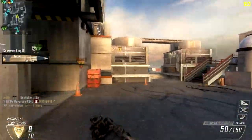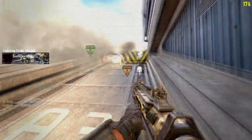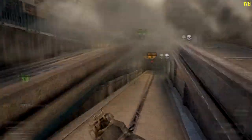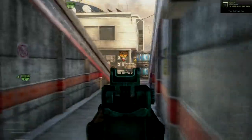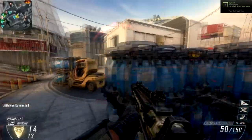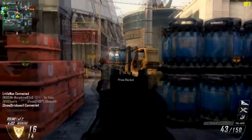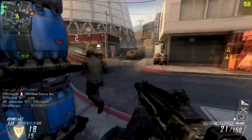On this map, Meltdown, the lodestar works great because there are basically two spawn points — one on C and one on A — and the rush part is in the middle. The only hiding spots are the under-tunnel and the big dome, the actual meltdown structure.